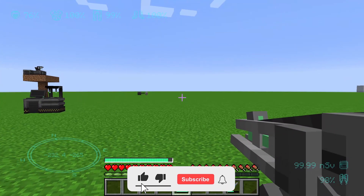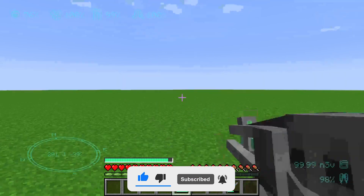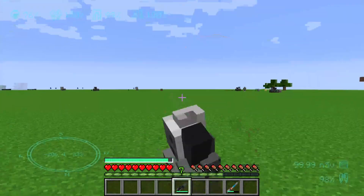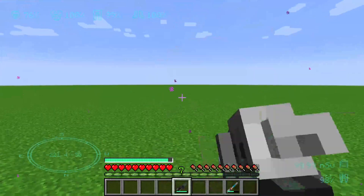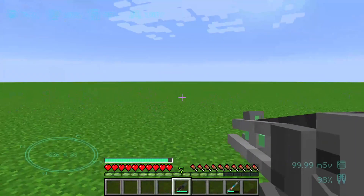The teleportation unit upgrade teleports us wherever we look at it, and with a right click we can just teleport. This allows us to travel very quickly between sensors and other locations across large distances.